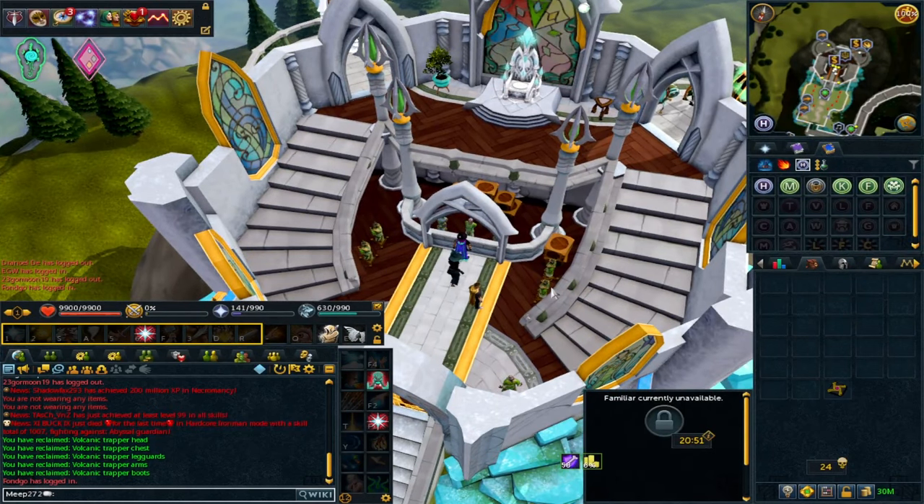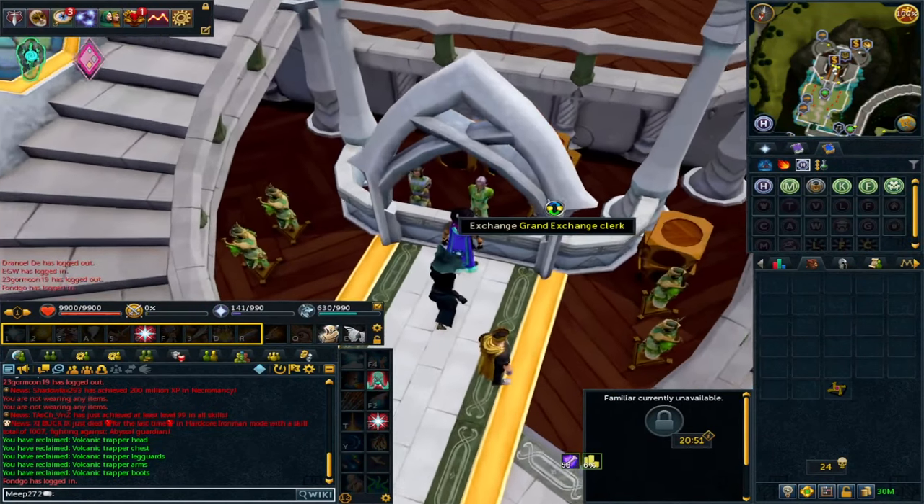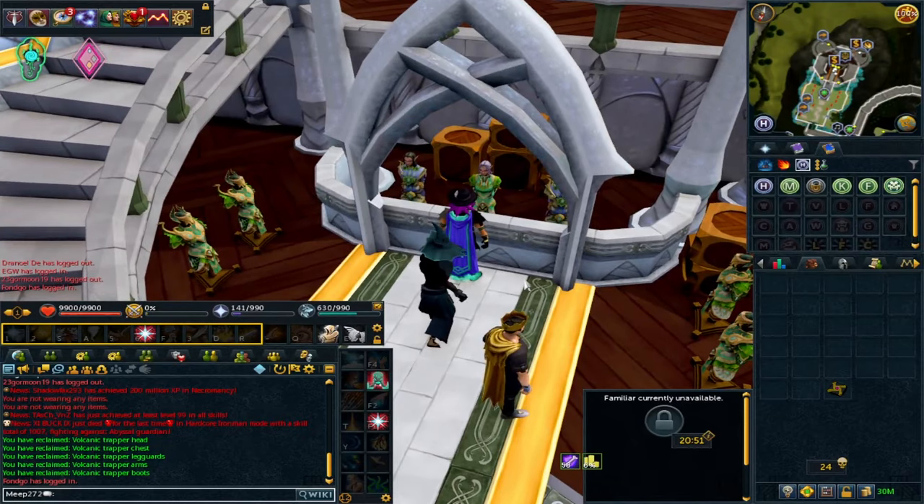Hey guys and welcome to a brand new video on the channel. This video is something I said I'd do when we went through the February money making video, and it's regarding the dazzling whirlygigs near the Het Oasis. Whirlygigs are a hunter method which is very good and it's been known to create huge profit. It relates to a lot of the powders which released probably a couple of years ago, and one in particular — the dazzling whirlygigs and penance powder — has always been very good.